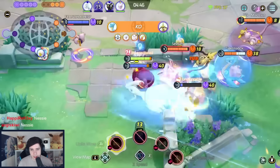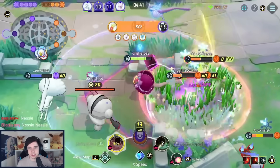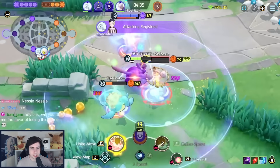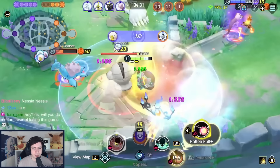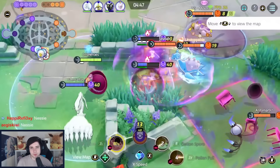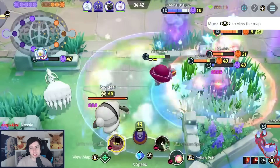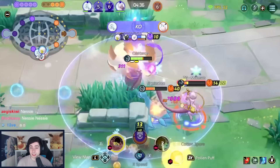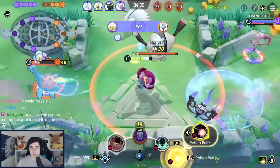Eldegoss is another excellent support. Currently, I think Cotton Spore and Pollen Puff is the best build for Eldegoss. For held items, it's always XP Share. You can either play Muscle Band, Rapid Fire Scarf with 7 Red Emblems, or Muscle Band with Resonant Guard — which also works on this Pokemon. Resonant Guard on Eldegoss is amazing. You don't have to run Cotton Guard for it — you can just run Resonant Guard because it's a very strong item.